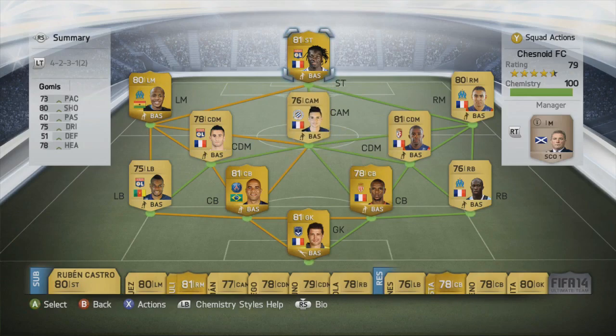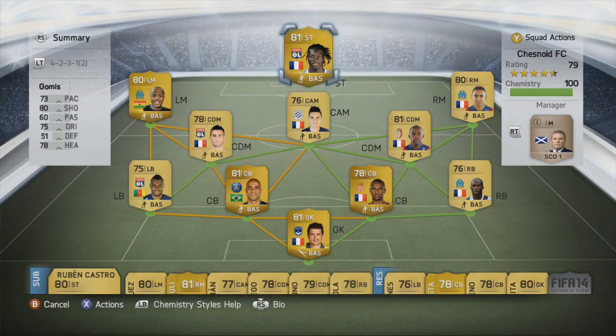And then our main striker is Bafatimbi Gomez — 73 pace, 80 shooting, 78 heading and 75 dribbling are his standout stats. He is big, he is strong, and he is very good with the ball at his feet. Hopefully he'll be able to do the job for us up top.